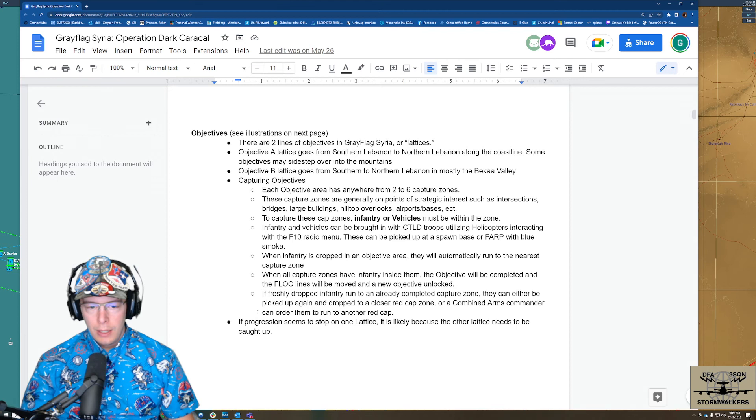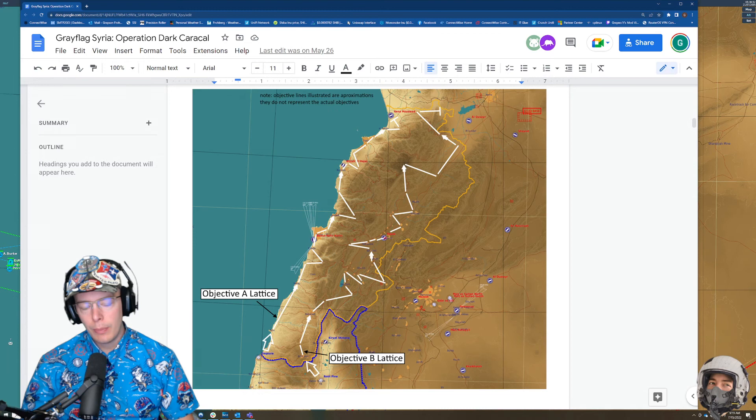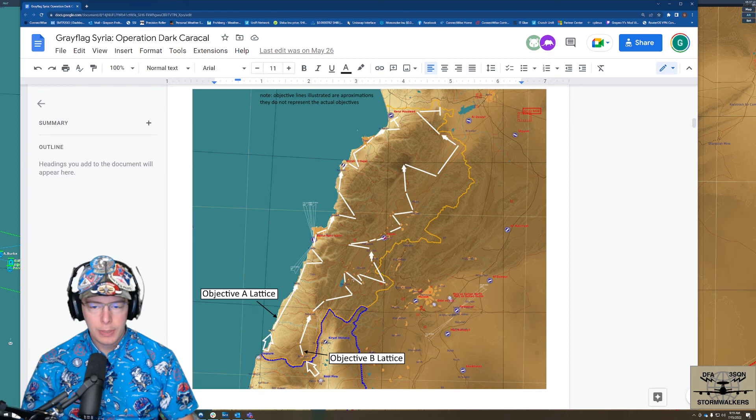If progression seems to stop on one lattice, it's likely because the other lattice needs to be caught up. So if we progress too far on the objective A lattice, it will lock and wait for the B lattice to catch up — basically so the A lattice doesn't get completely done before the B lattice. On the Persian Gulf map, we likely won't have something like that because the map is so enormous and there are going to be four lattices.